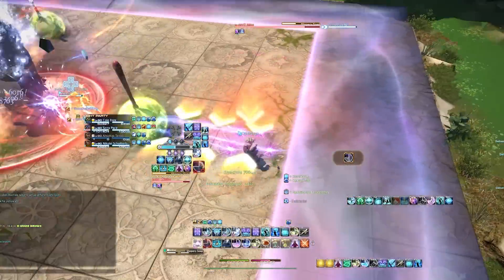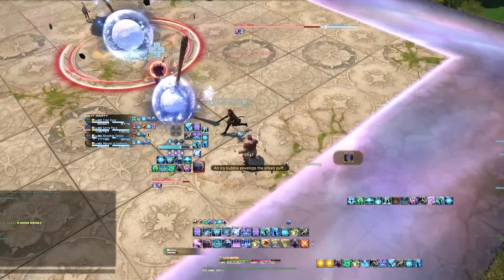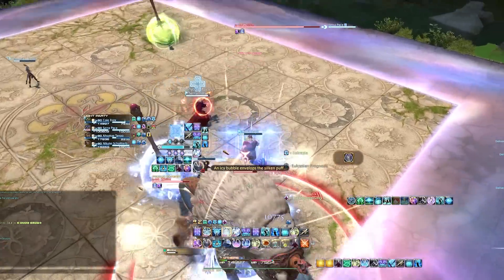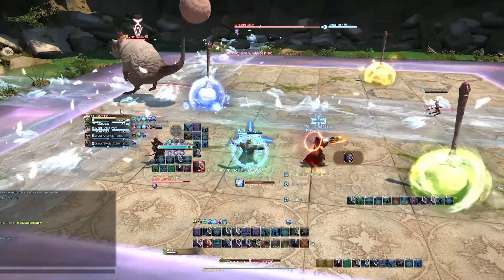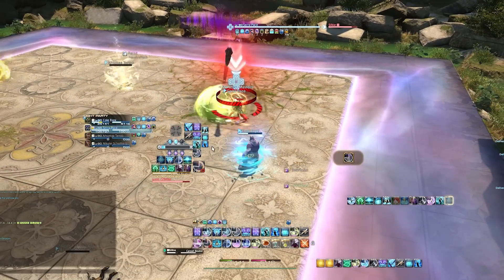Once you've unlocked the Criterion dungeons, this will make more options available from Croissant for purchase with the items you earn from drops — similar to the Variant dungeon. As you can see, it includes mostly materials but also, most importantly, a mount.